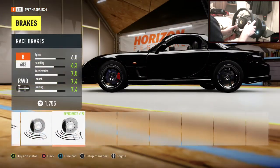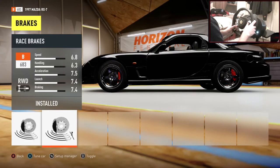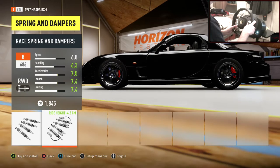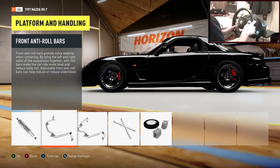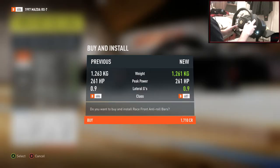Platform and handling - race brakes, we want to stop the car. Those red calipers look nice through those wheels, not gonna lie. Race suspension - this will help. Anti-roll bars - should we go race? Race anti-roll bars, there we go.